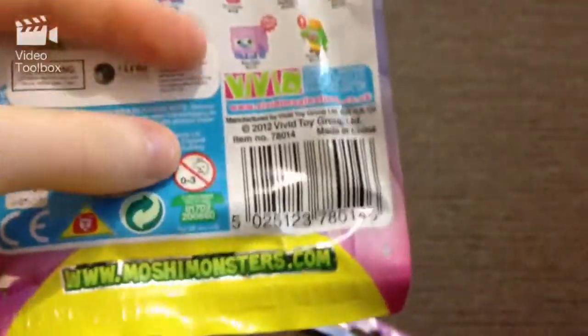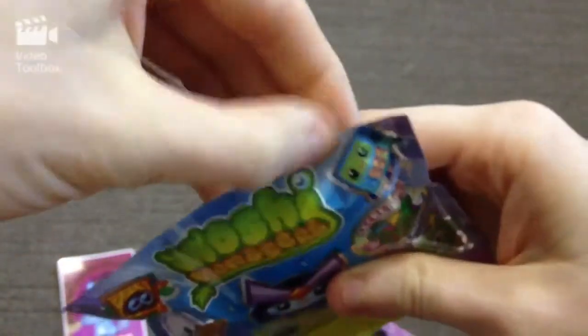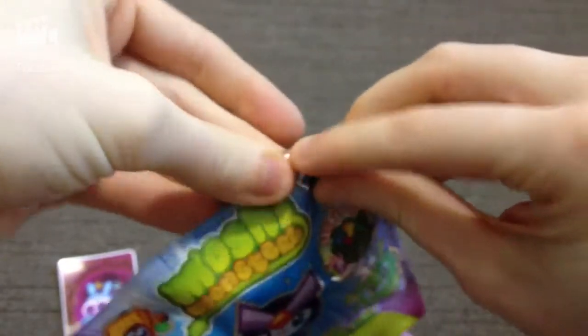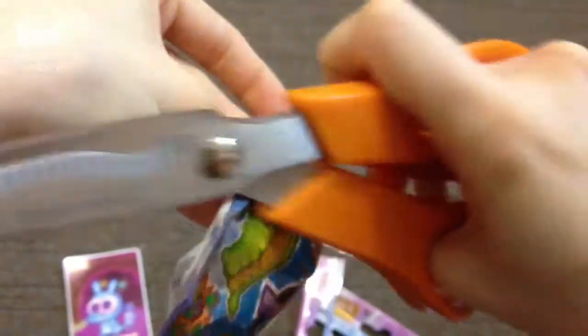And we have this little guy which we got last time, which is Prickles, number 68. This one has eyelashes on it but this one does not — that's alright! I like those two characters, that is really cool. Let me know if you opened some Moshi Monsters packs and got some really cool figures — what they're called and what they look like. I'd really love to know all about that.